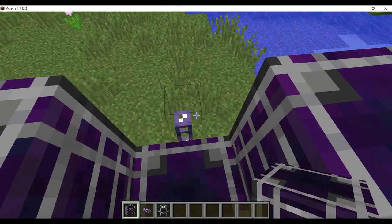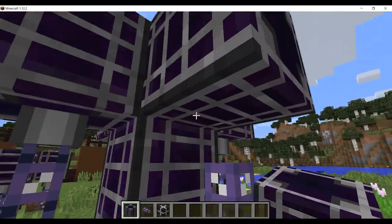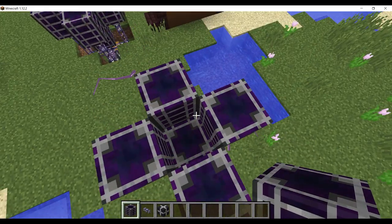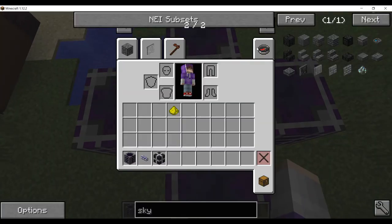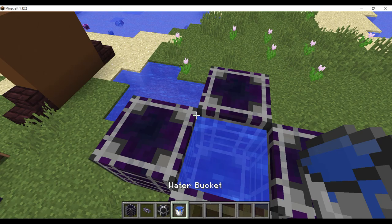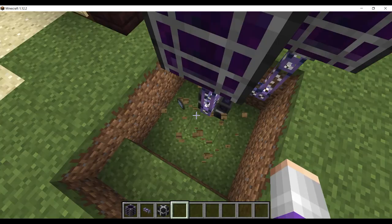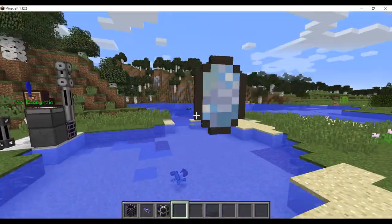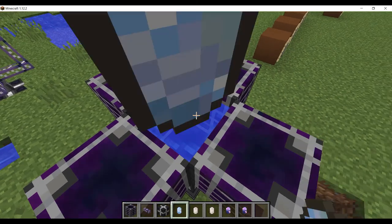Make sure you're connecting it like this — if you do it on its side it will not connect. Make sure the top or the bottom is connected to a cable. Then fill it up with some water. That's how you build this. This is a Certus Quartz seed while it's growing, and you can see they're growing — they're at like 70-something percent.